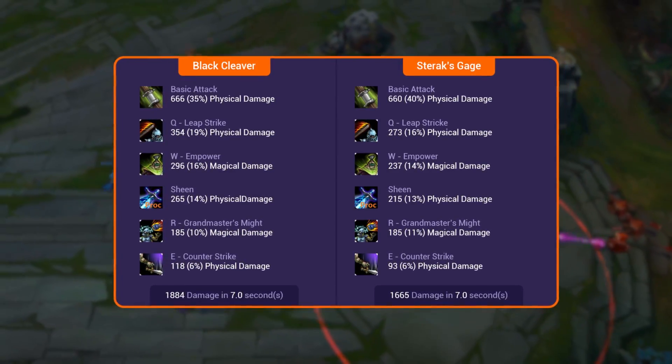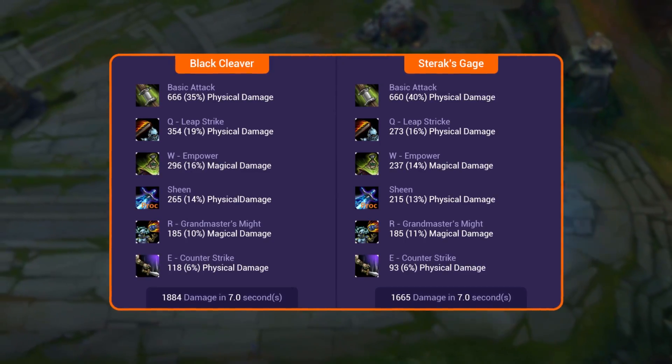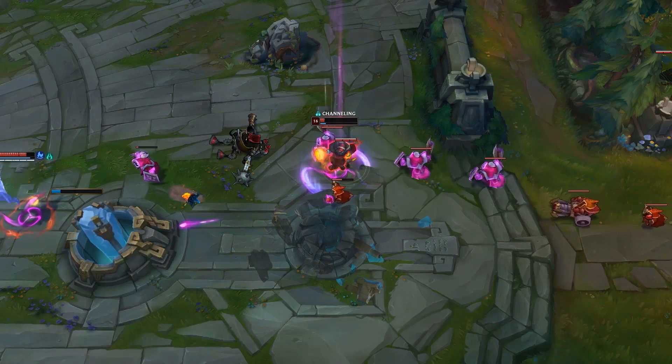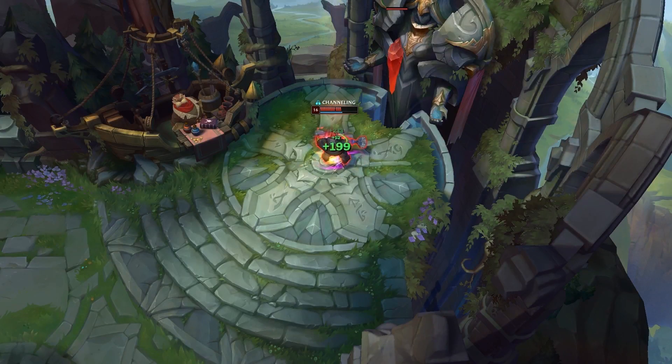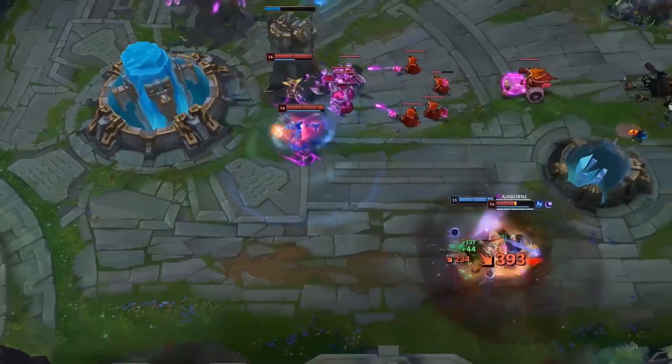In terms of defense, Sterak's will give you approximately 900 effective HP advantage if the shield actually procs in a fight and is used to its maximum potential. The value of getting Leap Strike or Counter Strike back up from the extra CDR should not be undervalued either. All calculations were done assuming Jax was level 13 versus a standard bruiser's base stats, so versus tanks the percent armor pen can be even more valuable.